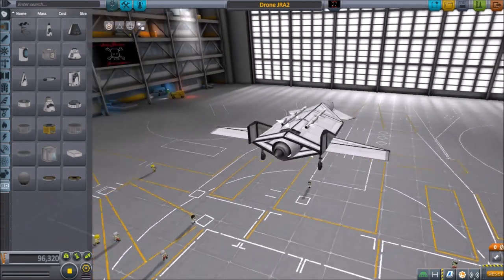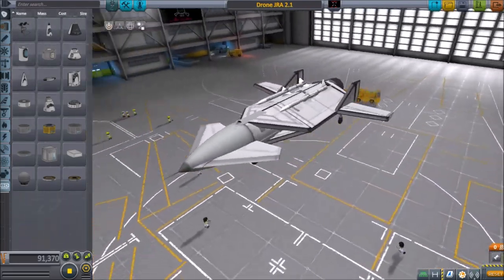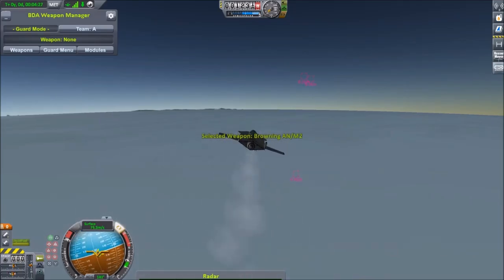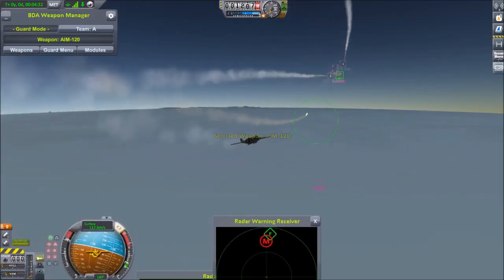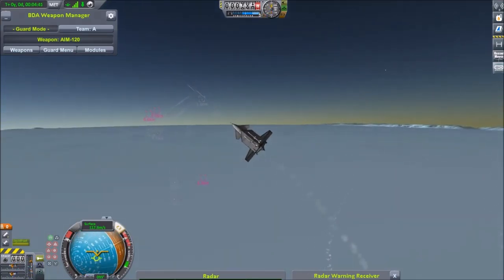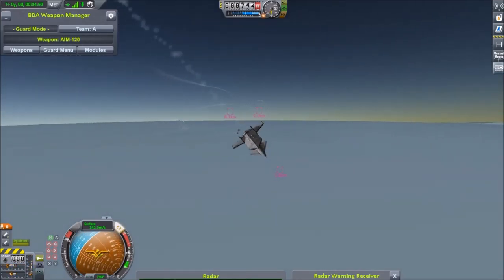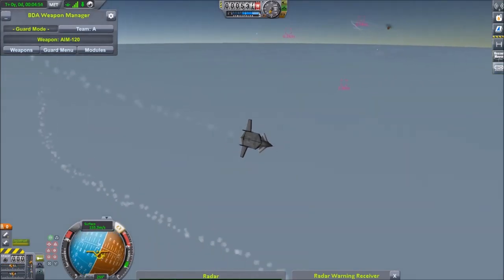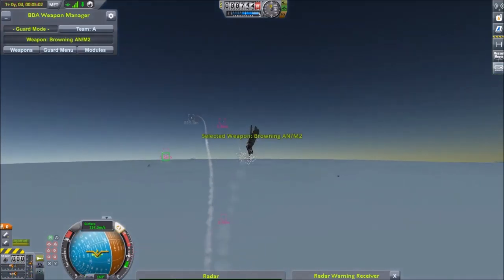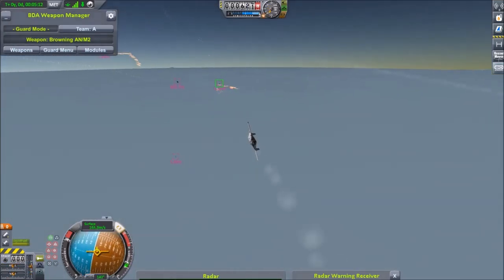For the second match, we have the original Drone JRA 2 versus the Drone JRA 2.1 — yes, it's an upgrade. Round one, fight! This round we're riding with the Drone JRA 2. The only difference between these two planes is the original Drones have Weasley engines and the 2.1s have Panther engines. These have eight Brownings set up at Pulsefire.